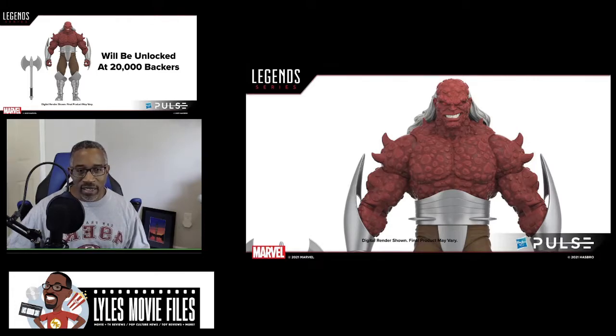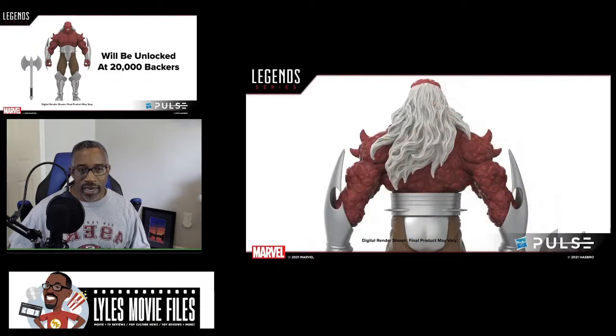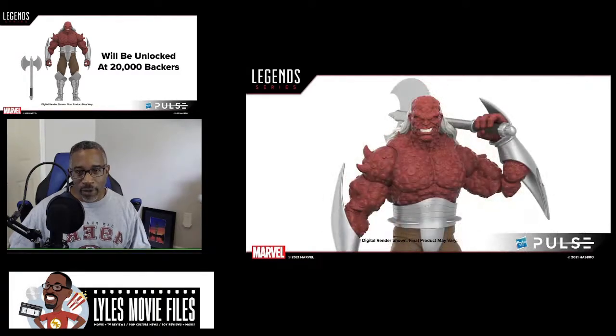Ron Lim was taking care of the Silver Surfer book at that time, and Morg was the Herald he was fighting. Everything about this guy is just 90s extreme to the amazing excess — all of these spikes everywhere, on his shoulders, on his biceps, even on his armor and his belt, so nobody can sneak up from behind and grab him by the waist. And that crazy axe. You see how he looks — all that detail with his skin. Great job.